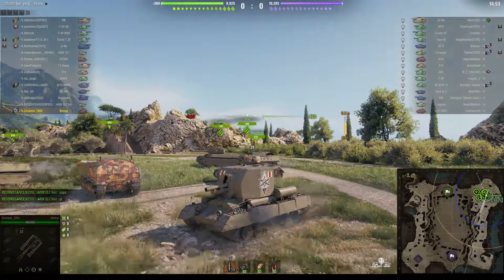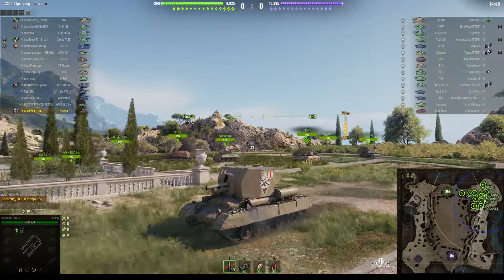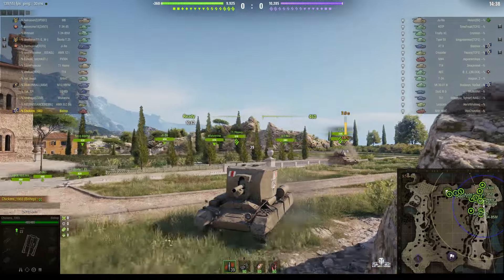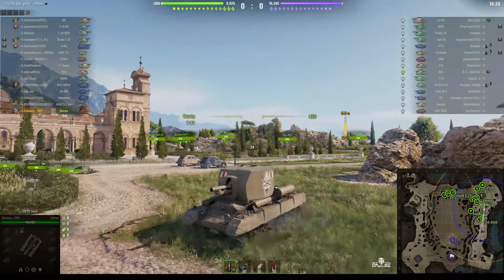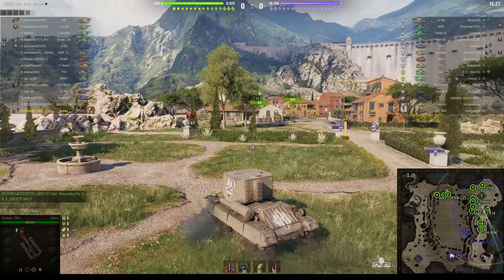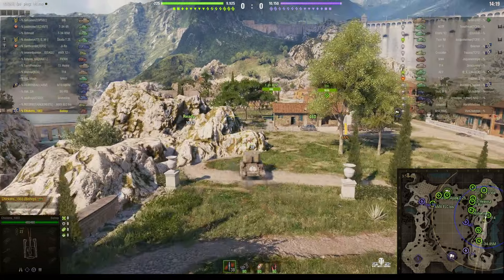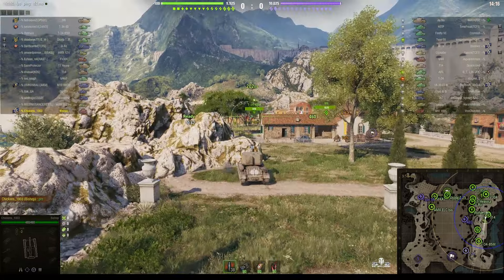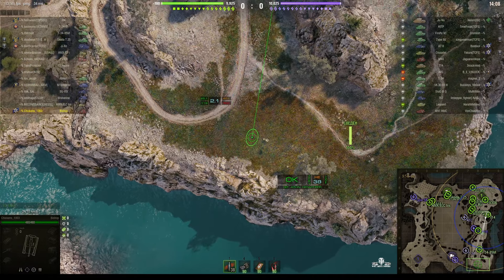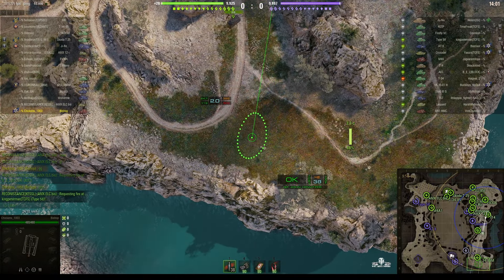Something unusual here is that Chickens hasn't put any camouflage on his vehicle whatsoever. It's actually quite helpful just to put a layer of camouflage on the bottom of the hull because that's where it records the camouflage and puts it into use to hide you from the enemy. Going down to this part of the map allows Chickens to get shots on the enemy as they're coming up from below. The only problem is if spotted, the enemy has an M44 and an M41 HMC that could fire back.